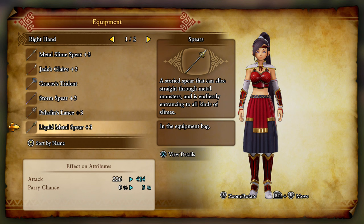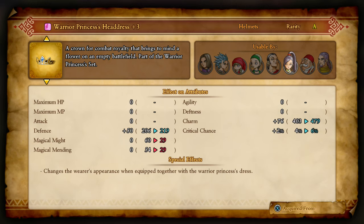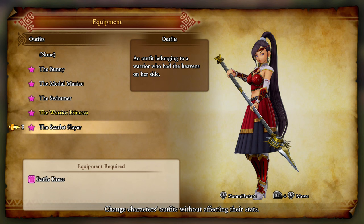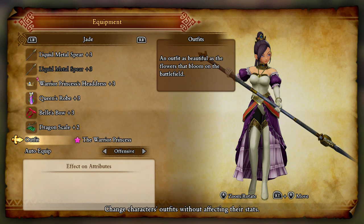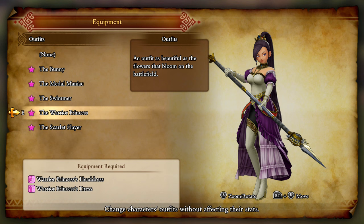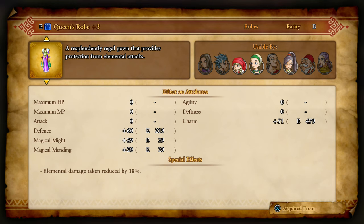And then Jade — Metal Slime Spear. We're going to give you a Liquid Metal Spear — gives you an extra 15 attack and another percent on the parry. Awesome. And instead of that Peplon Mask, we got yourself a Warrior Princess's Headband. We lose the Magical Might but I really don't care. Looking nice. Honestly, both of these outfits are really nice. I think I prefer the Red one a little more, but the Warrior Princess looks pretty nice too.